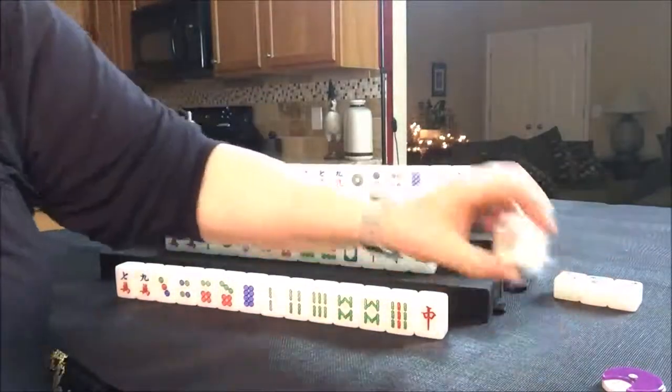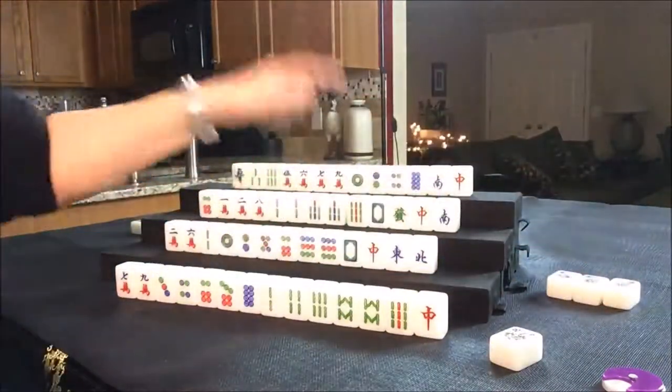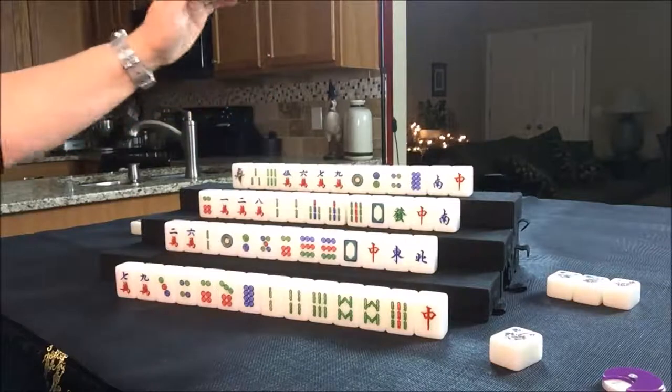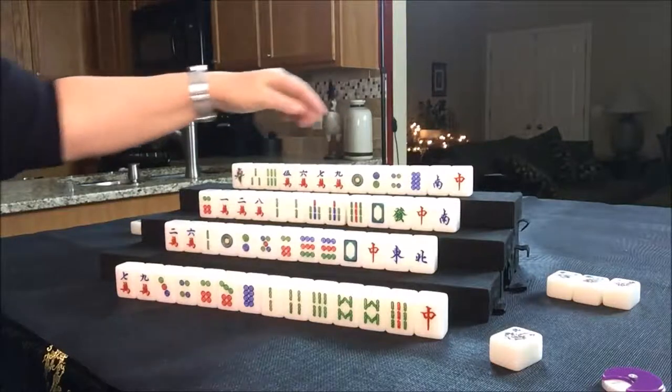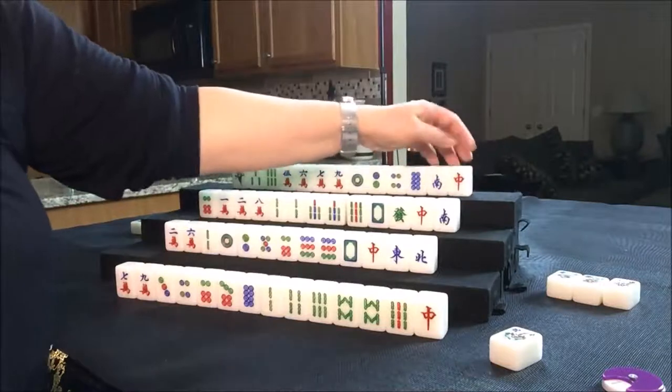We'll see what happens there — they may have to go for a half flush as well, unless they get their own flower. East has a four and South has a four, so North will not get their own flower — there's no way. So they have to play a half flush, or maybe they could go for their seat wind or a pong of dragons.